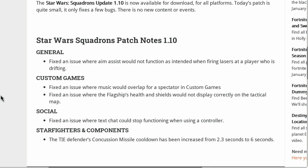Let's get right into it. Starting with general: they fixed an issue where player aim assist would not function as intended when firing lasers at a player who is drifting. Custom games: fixed an issue where music would overlap for a spectator in custom games. Fixed an issue where the flagship health and shields would not display correctly on the tactical map. On system social: they fixed an issue where text chat could stop functioning when using a controller.